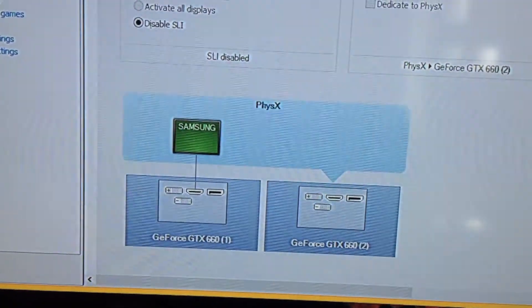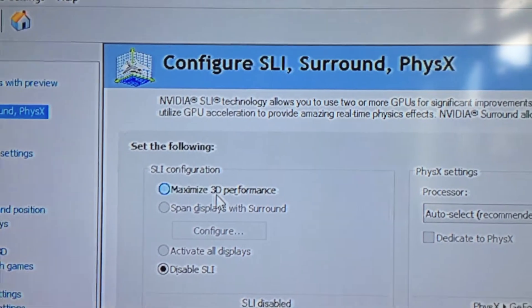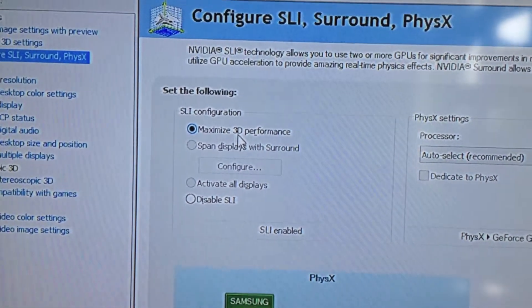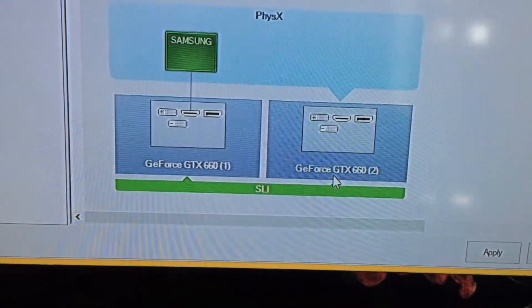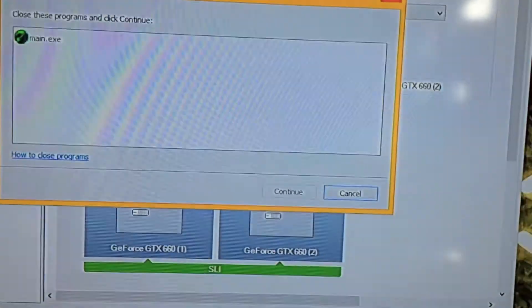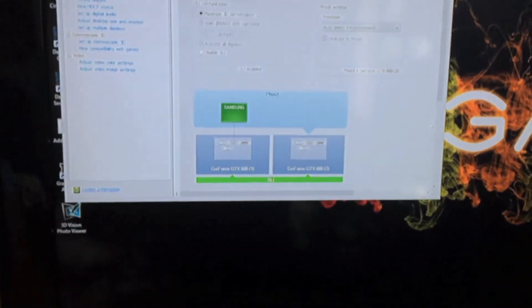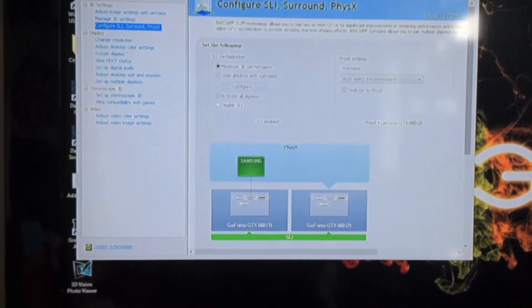As you can see, the two graphics cards are listed. Select Maximize 3D Performance, confirm the SLI bridge is there, and hit Apply. Some applications can get in the way so I'll close a few — close and continue. Applying settings... it's flashing for a moment... and there we go: Mac Pro 1.1 in SLI!